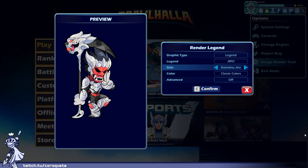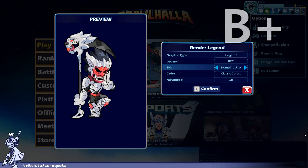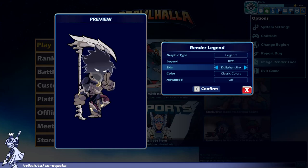Komainu Jiro — another one from that set with the other white and red skins. The red accents on this set are particularly striking, especially the mask — a very traditional design that makes the costume stand out. Outside of that there's not too much else interesting going on with the rest of the skin. The mask and scythe have unique features but the rest is a standard armor design, not terrible but nothing to stand out. Komainu Jiro gets a B plus.